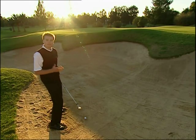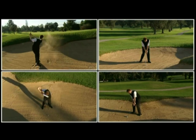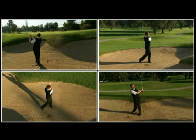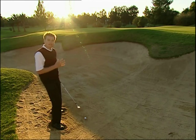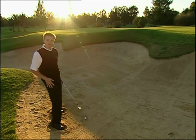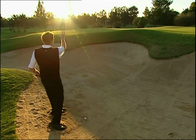Una volta definiti il back swing e il downswing corretti, è importante ricordare infine che lo swing va mantenuto fino al termine dell'azione. Occorre notare che quelli effettuati sul bunker sono colpi di potenza, e che il nostro obiettivo è creare un'esplosione di sabbia. La velocità e la potenza che state cercando di imprimere al colpo sono quelle di un ferro 9. Dopodiché la sabbia continuerà ad uscire dal bunker e la palla oltrepasserà il bordo, atterrando sul green.